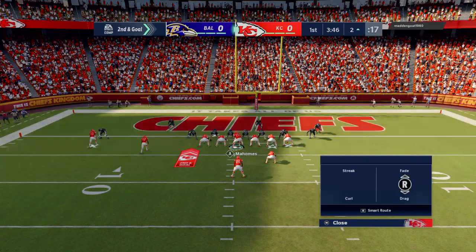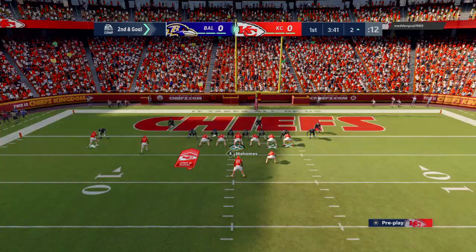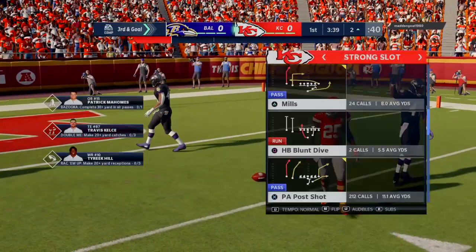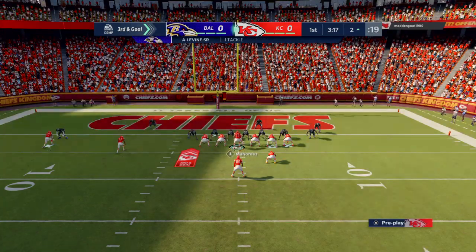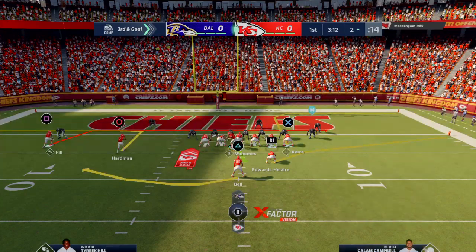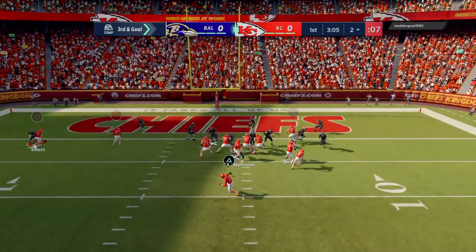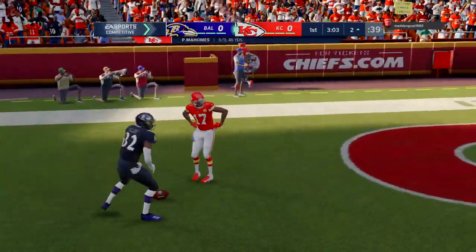It wasn't his primary target, at least it didn't look like it. Back at the two, here's second and goal at the two-yard line. Mahomes now to throw — he'll find Clyde Edwards-Alaire, not able to get a single yard there, bringing up third down. Third and goal toward the end zone, but that's going to wind up incomplete.